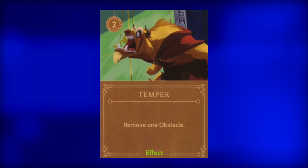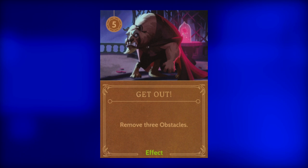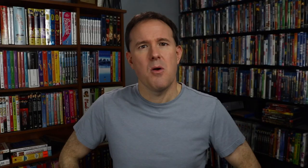Next, Temper. For two power, Gaston can remove one obstacle. Play this card — that's it. And the last effect is Get Out. For five power, Gaston can remove three obstacles. Play this card.